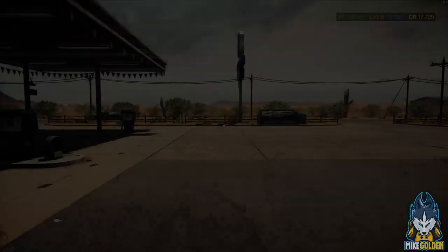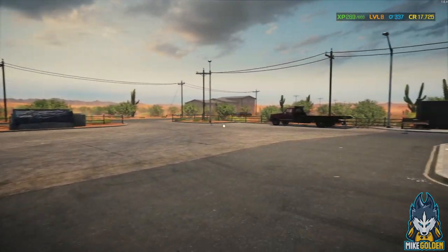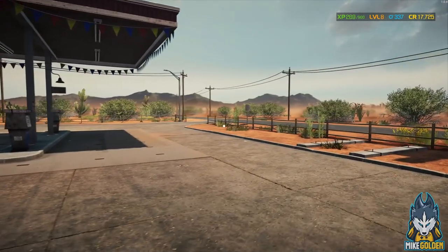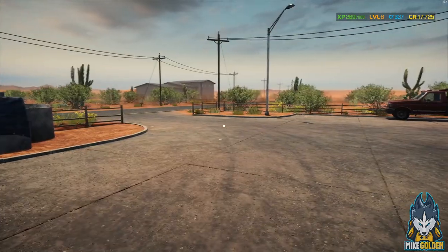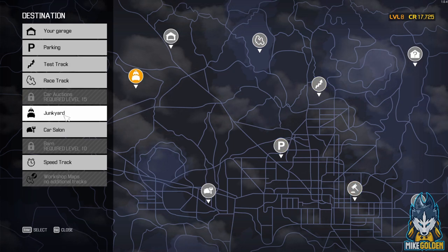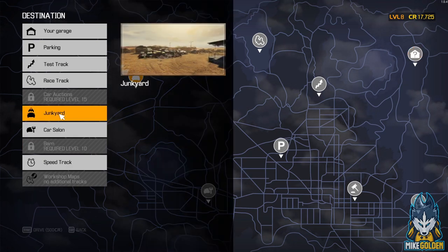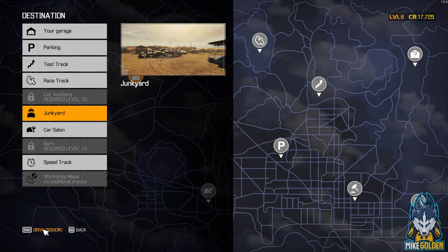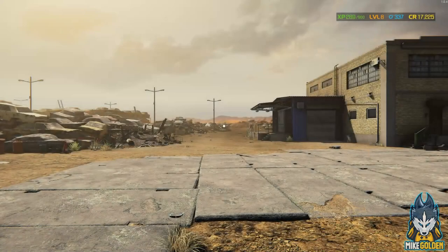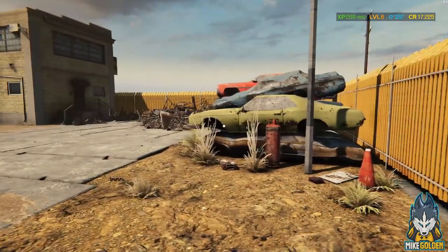So we've got to go to the junkyard today. This is outside of our shop — just came out a couple days ago at time of recording. We are in Arizona, I believe, is where the game takes place. On the map, barn finds unlock at level 10 and we're almost there. The junkyard costs 500 dollars to drive to, which is kind of a rip-off — I don't know why it costs so much.